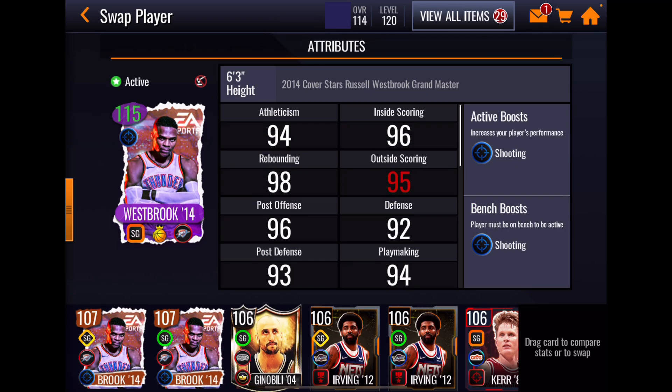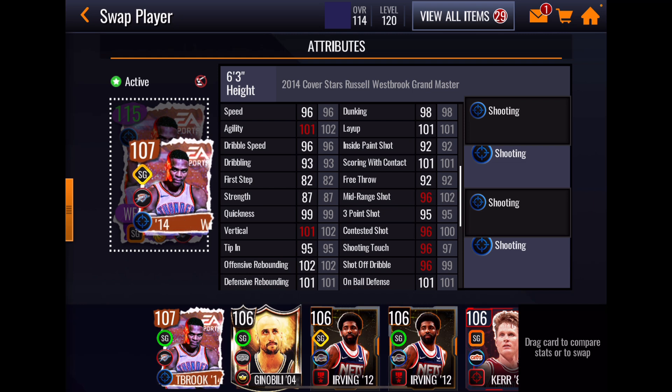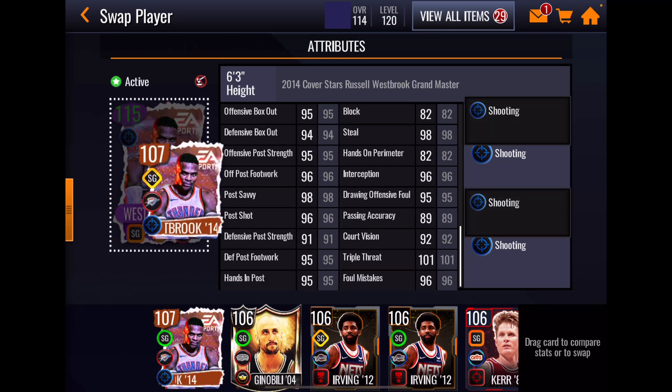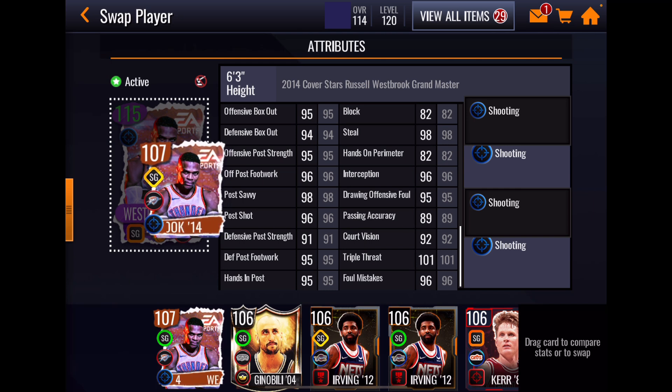Russell Westbrook has a plus-six ultra shooting booster to position, so you can see how crazy his shooting stats look. He has great vertical and great rebounding stats, good inside offensive stats. His perimeter shooting — the 95 three-pointer is low, but with his own plus-six boost he's sitting at a 101 three-pointer. 101 on-ball defense, 98 steal, 96 interception, 95 drawing offensive foul — all look really good. He even has some pretty good post stats on the left side.